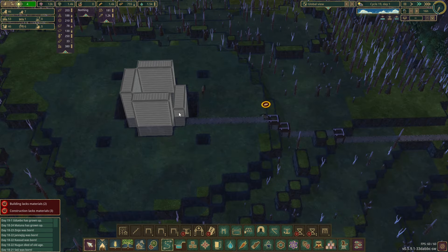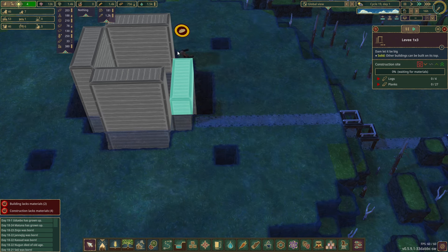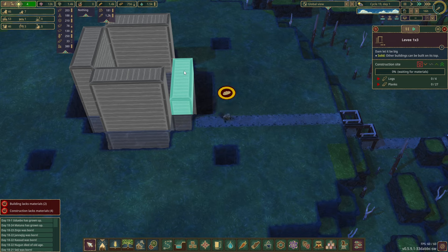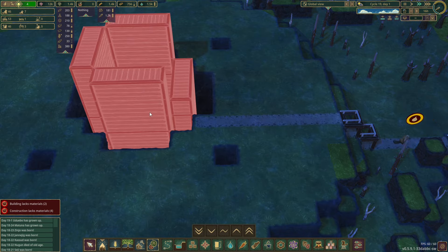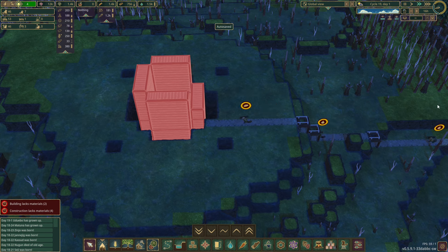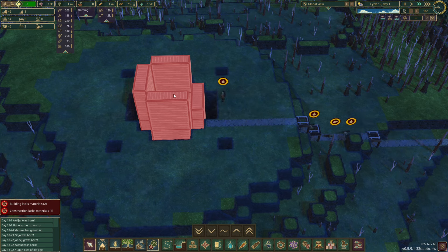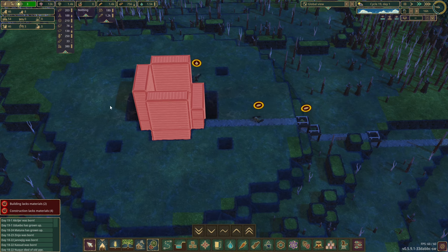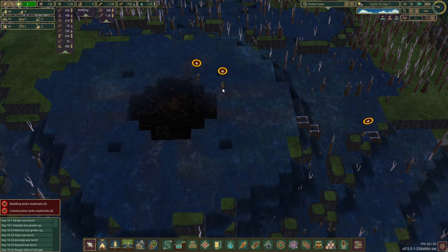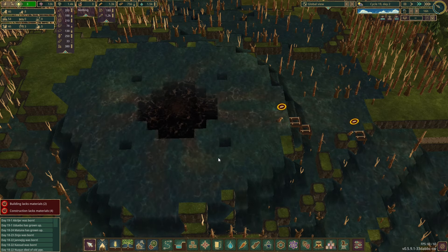I'm going to have it be slightly elevated — one higher — so it's separated from the normal water. Technically two higher because the pipe entrance counts as one. It's going to be sealed all the way around up to three high so that good water cannot get into the bad water source and vice versa. The only issue is that if the bad water overflows because the pump's not working, it could overflow into the good water source. But it's such a weak flow — I've had beavers walking through this water all the time and none of them are getting contaminated, so I'm not fussed about it.